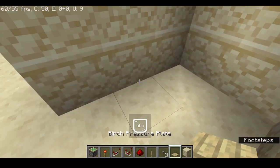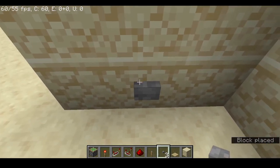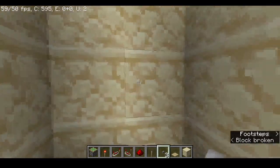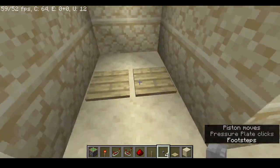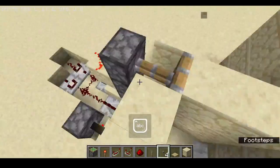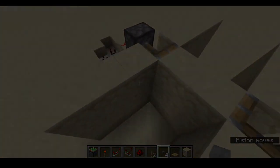Remember that this specific block is the one you need to power — not the other one. If you put the button in the wrong spot, the door will open but won't break the button, and you'll run out of time. Put it in the right place, power the piston, walk through, and close — there you go. The door opens with either a lever or a button placed there.